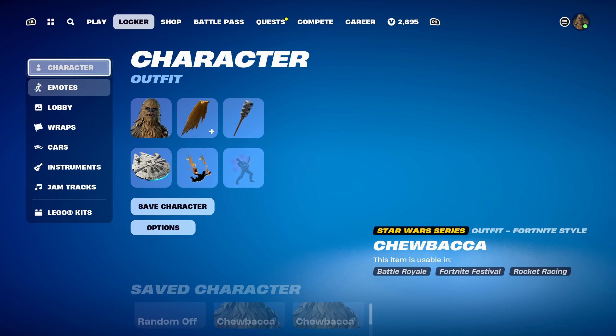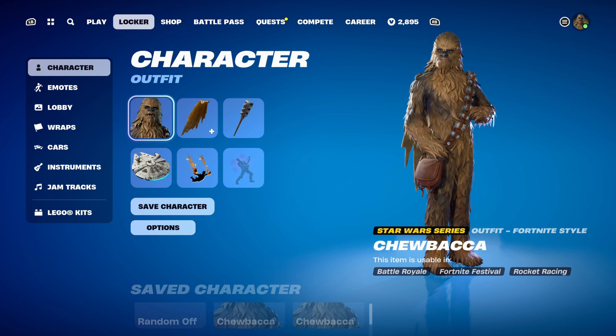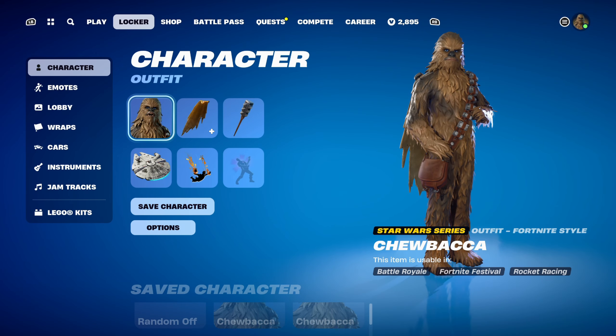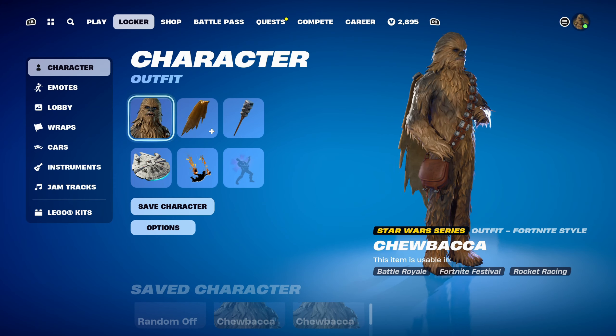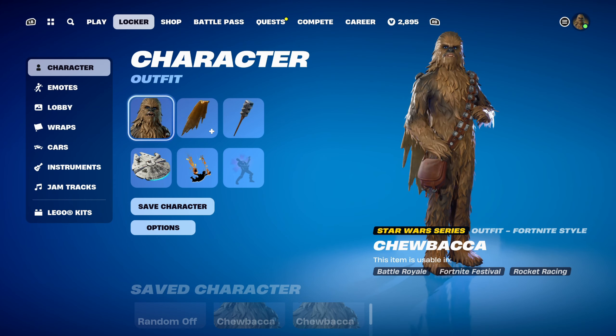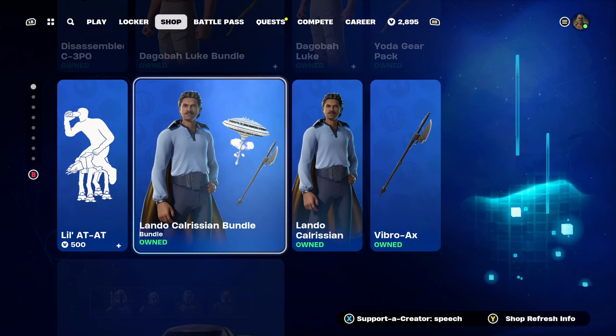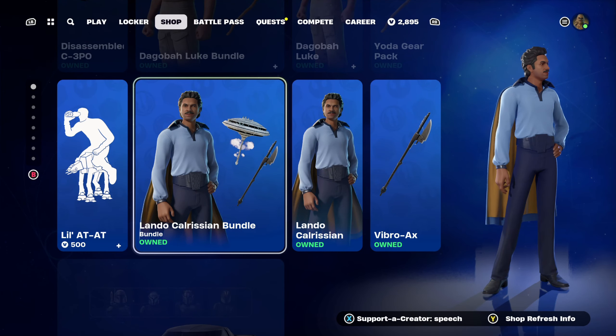So that's all the Chewbacca skin combos done. I decided to pick up the Rebel Adventure Lego Pass — today I wasn't sure if I was going to get it, but I thought I'd pick it up. I already do like the Chewbacca skin. As I mentioned at the start, this skin will most likely be coming back in the item shop at a later date, similar to other event pass skins. The only skin I have left to do is Lando — I'll probably get his combos done tomorrow, and that'll be all the new Star Wars skins done.